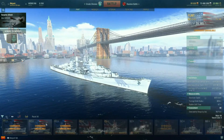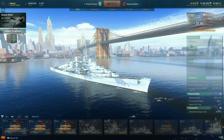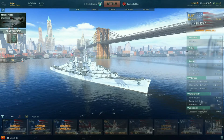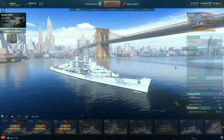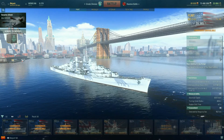The Atlanta has a bit more health, about 900 more. The Flint has 26,600. It's 16mm minimum to 89mm, so it has a bit more armor than the Atlanta. Exact same guns, just six instead of eight. Total maximum firing rating without the captain is 11.1.